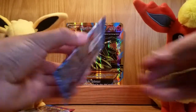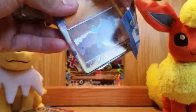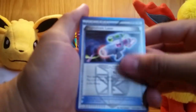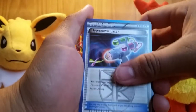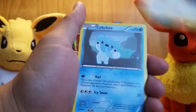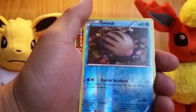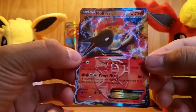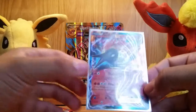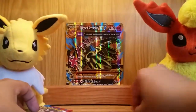Last Plasma Storm. Code card, card trick, and let's do this. We have a Hypnotoxic Laser, Lampent, Golbat, Fanfee, Ralts, Skitty, Pikachu, Scraggy, Reverse Holo Swinub, and the rare? Moltres EX — wow, really nice card right here. I don't have it, let me sleeve it up. Really nice. I have Articuno and Moltres, all I need is Zapdos now. Let me set that aside.